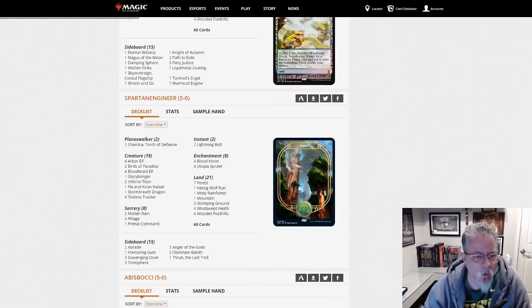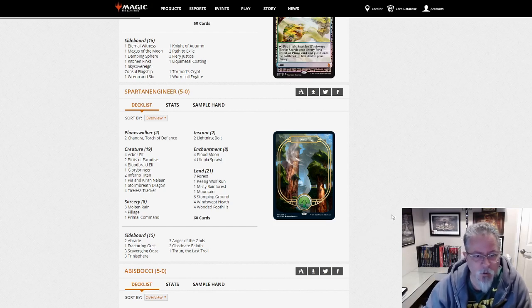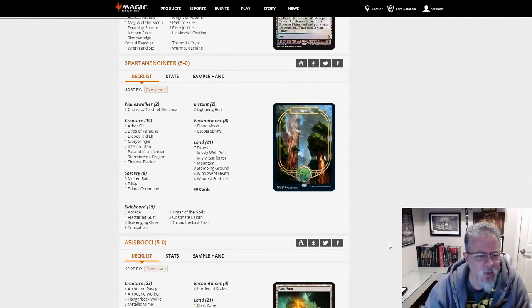Spartan Engineer with something on the Ponza scale — pretty much Ponza. Four Blood Moon, three Molten Rain, four Pillage. This is somewhat your traditional Ponza deck — not as overboard as the 16 land destruction cards we saw before. It's got a decent threat package keeping you off your mana. The only thing missing is Mwonvuli Acid-Moss, but I don't think Ponza's played that since Pillage became Modern legal.